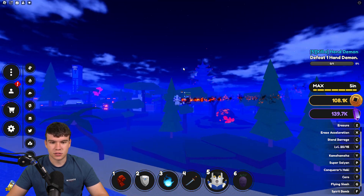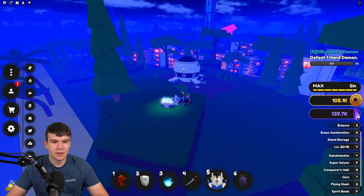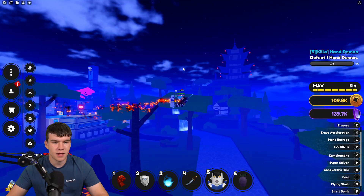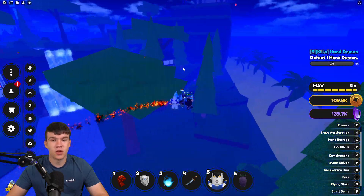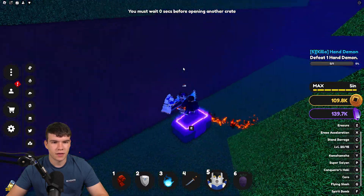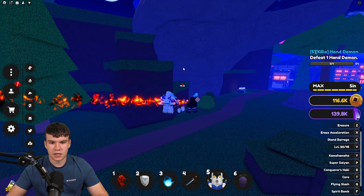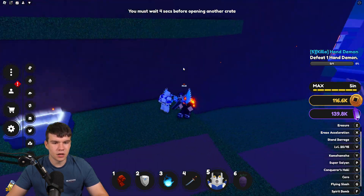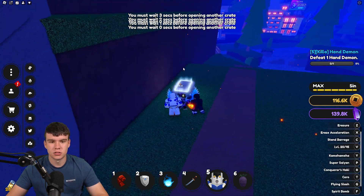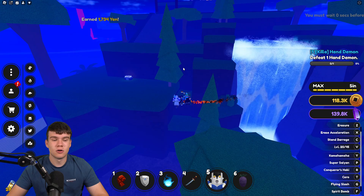I'm going to check inland because there's some more crates there too. We can't really spend too much time claiming these crates, so I'll just claim these up while redeeming the newest codes in the game, because we have a lot of codes to get through today. There's another crate hiding behind there which is going to give us a nice bit of Yen. I've been lucky with the amount of crates that have spawned in here. I've got so many working codes to redeem, so without further ado, let's redeem all the newest codes right now.